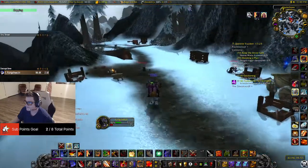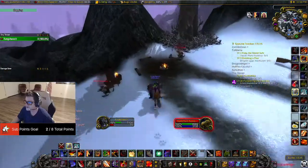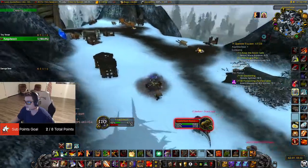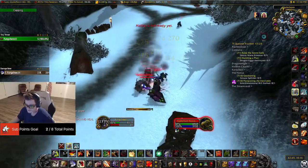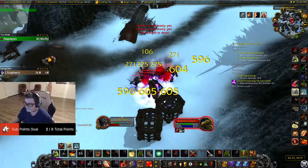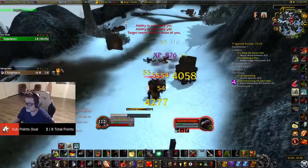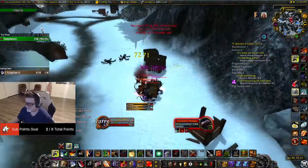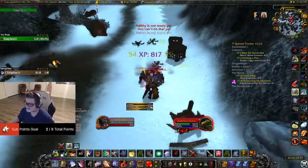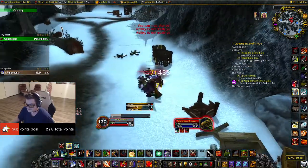Then I pull all of these dudes. Oh, look — another cobalt spawn, nice. I'm going to pull all of these guys before I grab that cobalt. Usually I would just kill the ones that are close so that I can get the cobalt ASAP — that way, if anybody else is close by, they don't swoop it from me. But I'm feeling a little confident right now, I don't think anyone's going to show up. No way — that guy just came in right when I was saying that. That's only happened one other time. That's funny.